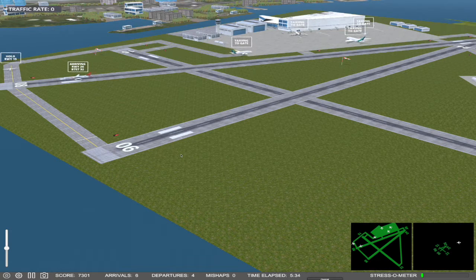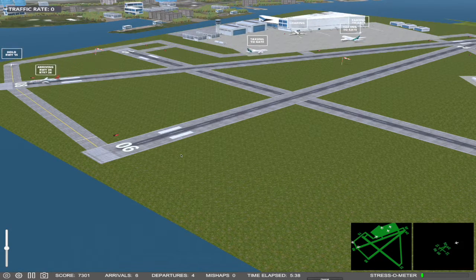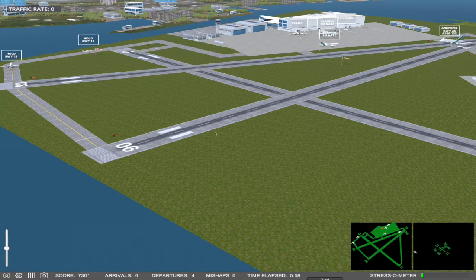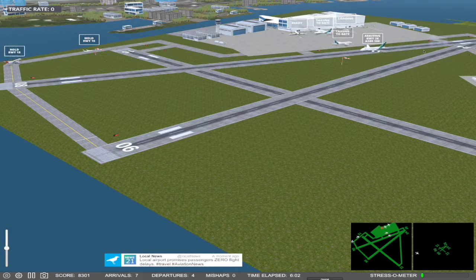There are instances, however, where this is not the case. For example, the game tries to do too many things that in real life are handled by three different controllers: an approach controller dealing with arriving aircraft, a departure controller for aircraft that leave, the tower, and ground control which deals only with aircraft on the tarmac but not on the runways. The tower deals with aircraft either approaching or departing.